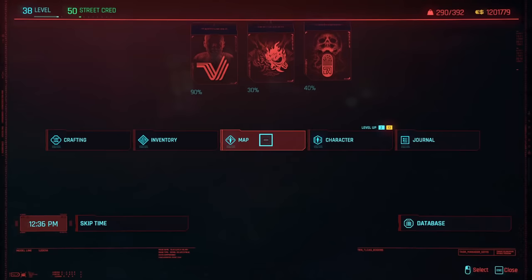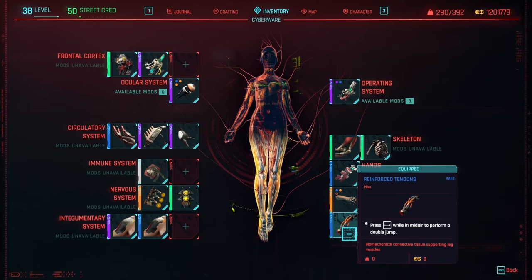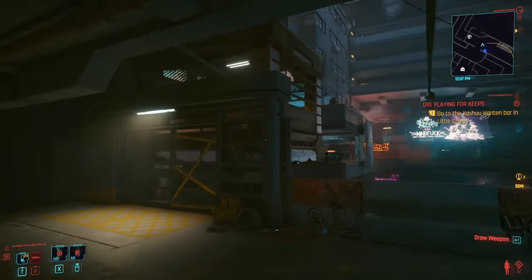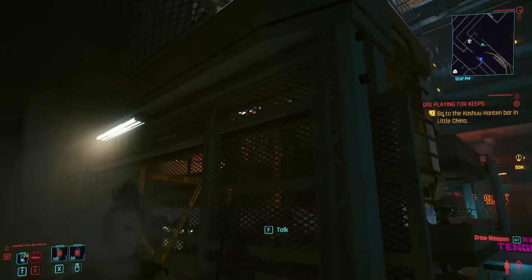In order to do this, you're going to need the cyberware double jump legs — the reinforced tendons — but that's it. You don't need anything else. You don't have to do all the other crazy slow-mo speed stuff that other videos show. So we're starting from V's apartment and we're just going to walk out.